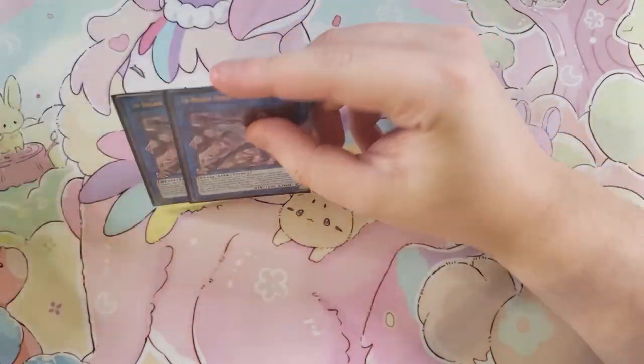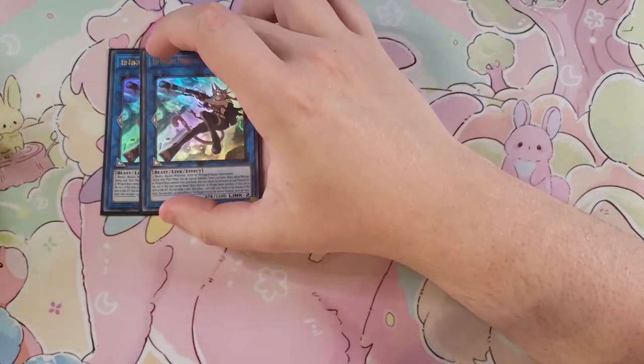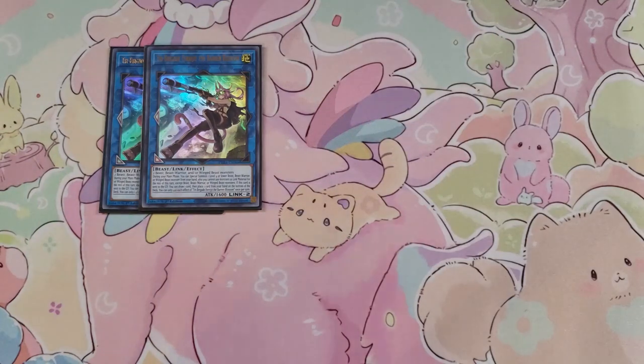That's it for the main deck. For the extra deck, we're playing two copies of Tri-Brigade Bearbrumm the Rampant Rampager — Barrel Blossom. She's really good as a two-of because during your main phase you can special summon a level four or lower Beast, Beast-Warrior, or Winged Beast monster from your hand to help you link climb, and if this card is sent to the graveyard you can draw a card and then place one card from your hand on the bottom of your deck.